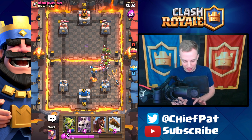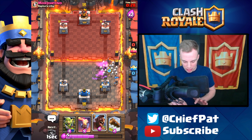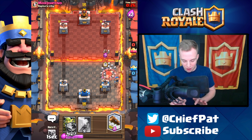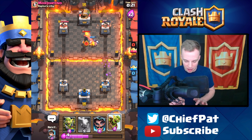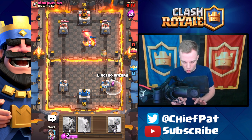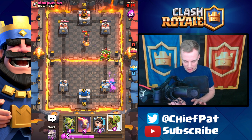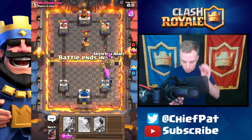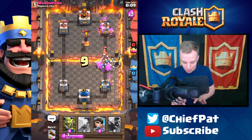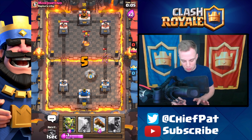Another Goblin Barrel over the top and we're slowly whittling his tower down to where it's only gonna be a couple more hits before we can pick up a win. Here goes everything he's got — Skeleton Army, Goblin Gang — that should all die momentarily. Here goes his Hog Rider; we're gonna take that out with our Skeleton Army. Let's play our Hog Rider again plus our Log right here, hopefully gonna pick something up.